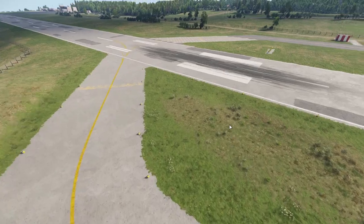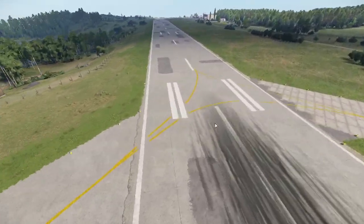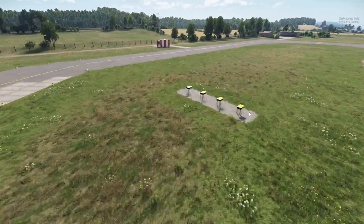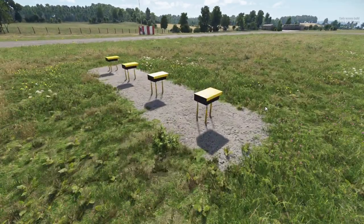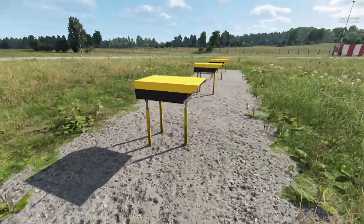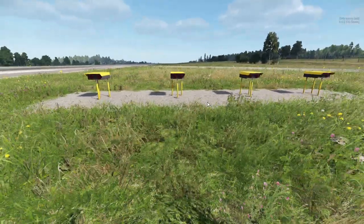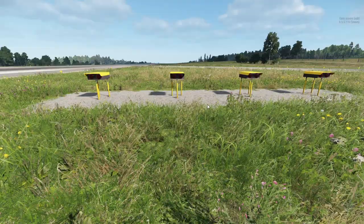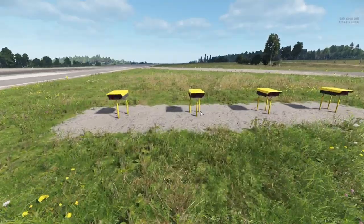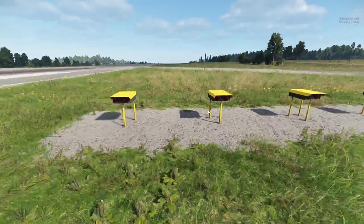If we go down the runway and zoom in to the right, that is the PAPI — the Precision Approach Path Indicator — which helps planes land at the correct approach angle. Red means you're too low, green means you're good to land. It's four units, and they went all out with detail in this game to show it correctly per the manufacturer, which is pretty neat.